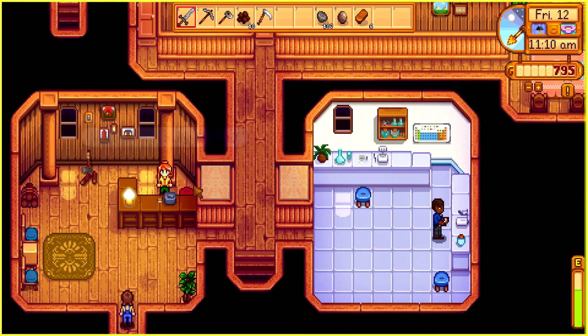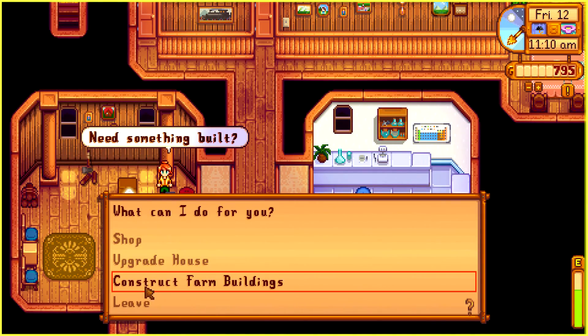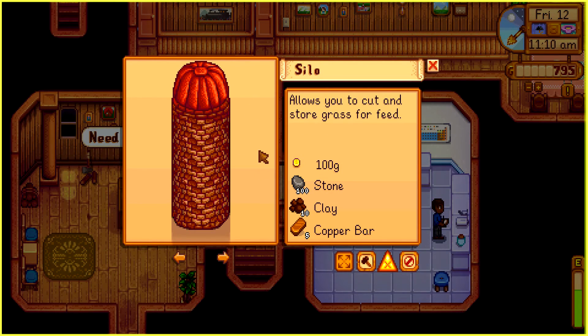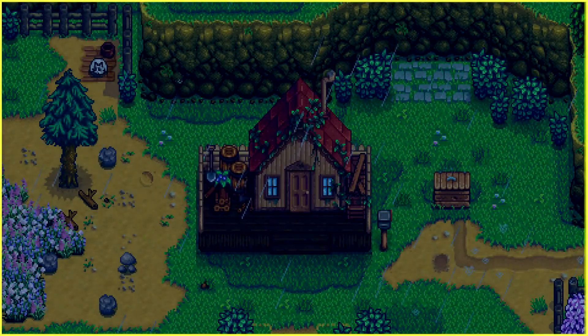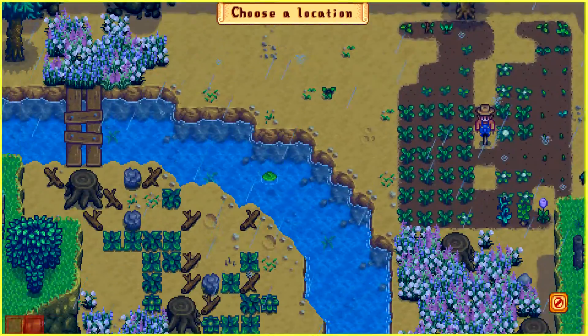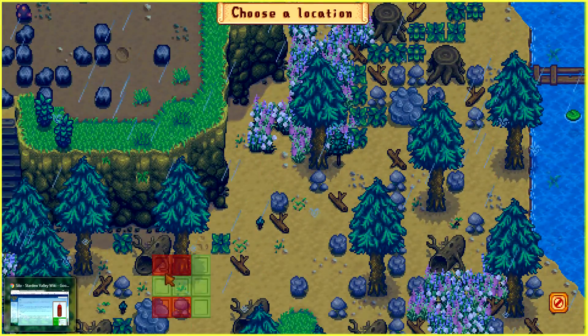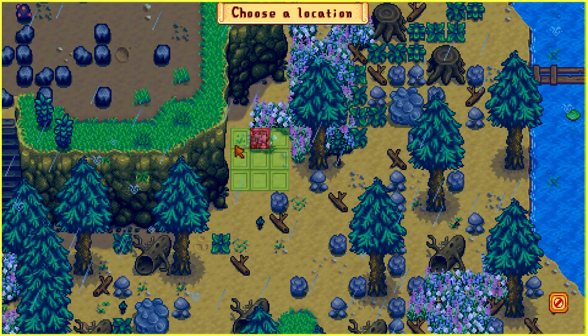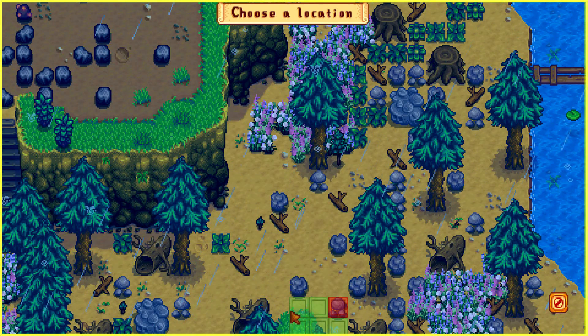Okay Robin, please build me a silo. The silo is this building over here — it allows us to cut and store grass for feeding animals. We need 100g, 100 stone, 10 clay, 5 copper bars. We can totally do this! I'm gonna build the silo all the way over here — we can move it later so I'm not worried. I forgot to delete the grass... no wait, I didn't do it this time.